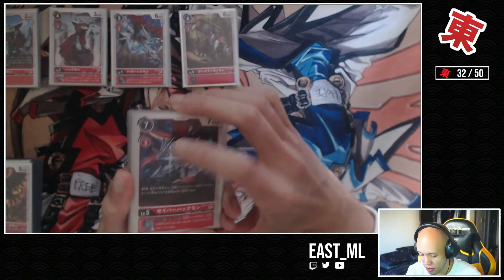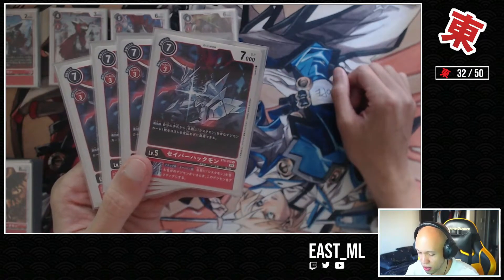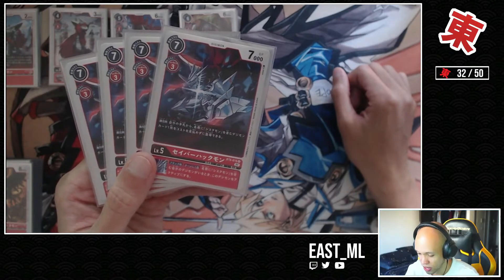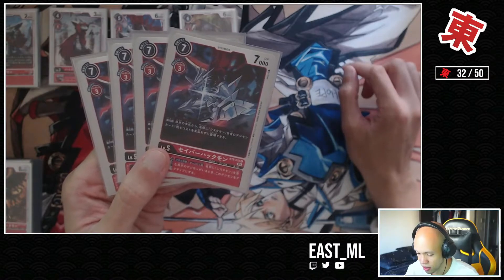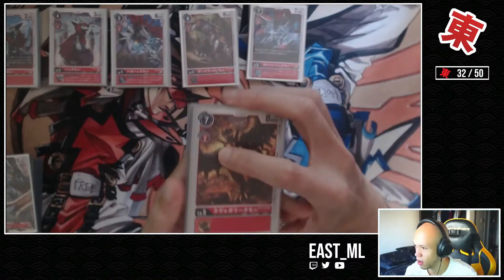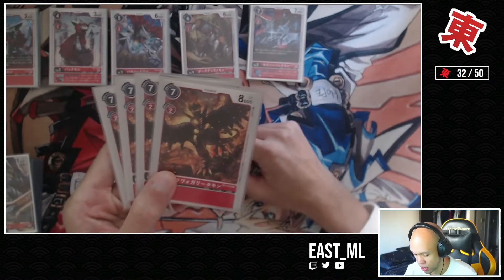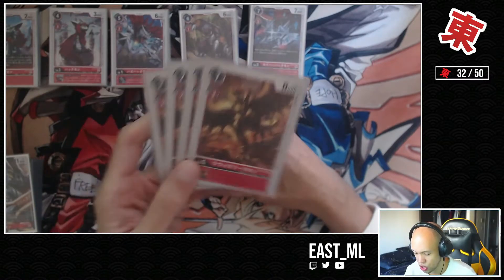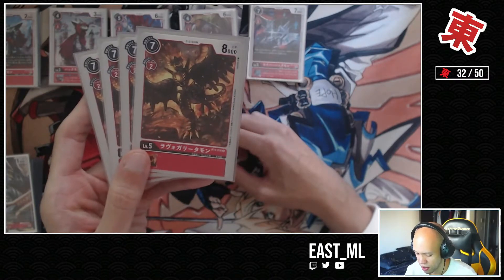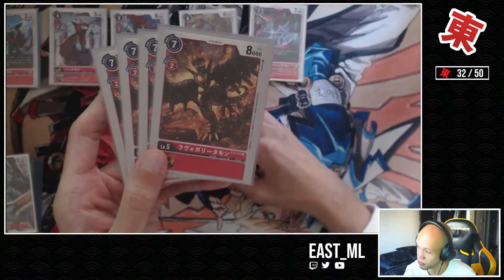Moving on to the level 5s, I've got four copies of Saberhuckmon. On Inheritance when you attack, he allows you to become active if you have a Sistermon on the board, and on Digivolve he lets you play a Sistermon for no cost from your hand. Following the trend of low-cost vanillas to get to my Jesmon, I also run four copies of Lava Garitamon, just because it's a two-cost level 5. Much like Dark Tyrandumon, it doesn't do much else except let me get to my Jesmon a little bit faster.